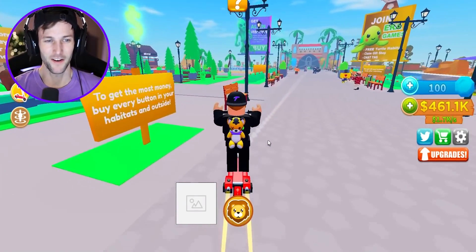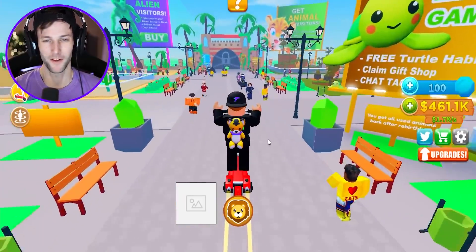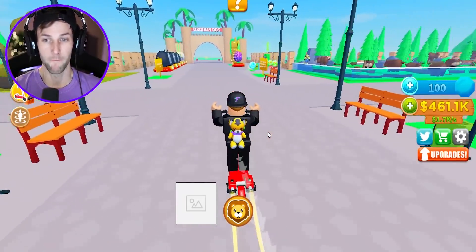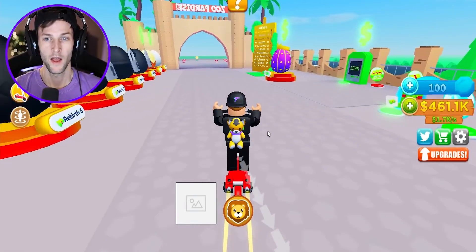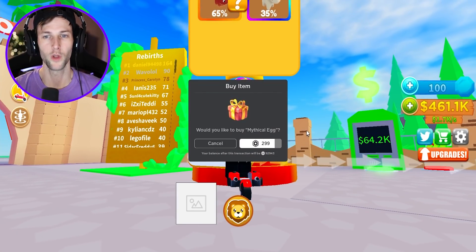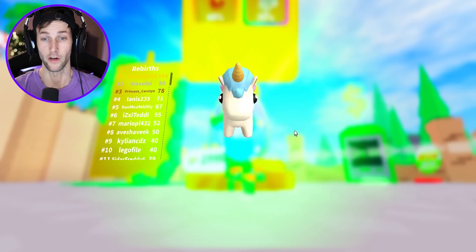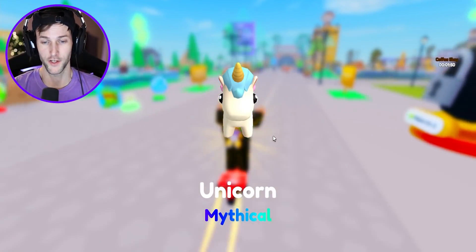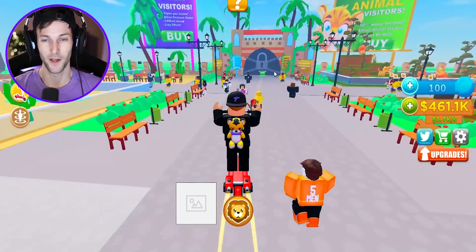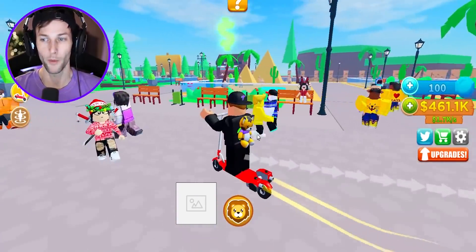We got the legendary monkey, that's what I'm talking about! We only had to use in-game cash. Now that we have the monkeys we can put them into the next zone. I think we should actually spin for one of these Robux eggs - we'll do like one or two of them. I really want the unicorn. Since I'm spending Robux you better give it to me - the mythical unicorn, let's go!